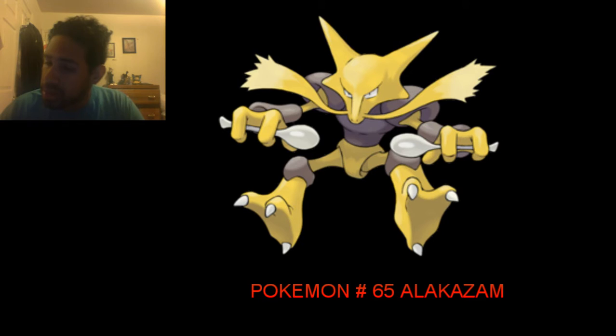Magic Guard allows Alakazam to be an excellent revenge killer, as a Focus Sash will stay intact regardless of entry hazards and damaging status, as well as negating Life Orb recoil. Trace enables Mega Alakazam to copy the foe's ability.